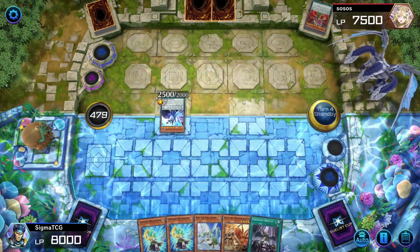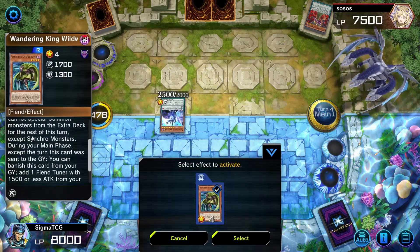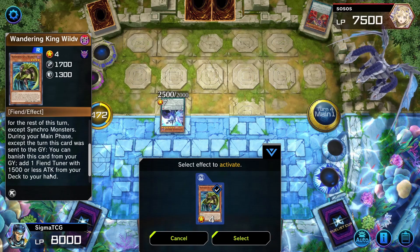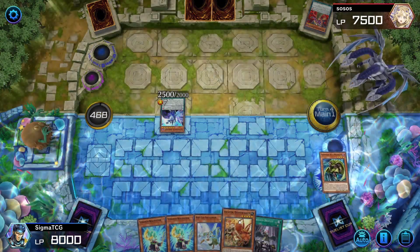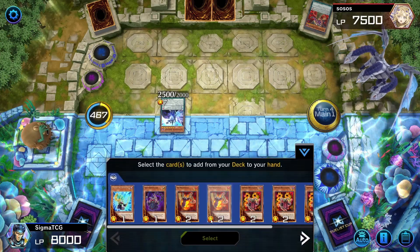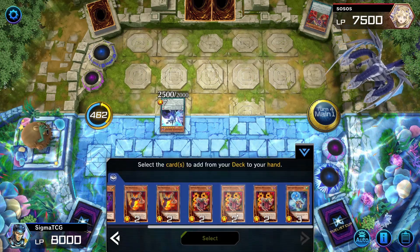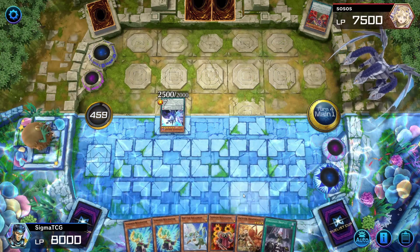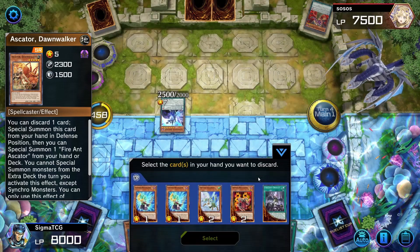Alright, we got Droplet — that's fine. If we banish this card from the graveyard, we can add one Fiend Tuner. Sure, let's do that. Let's add a Crimson Resonator. And we're gonna do a little bit of shenanigans again.